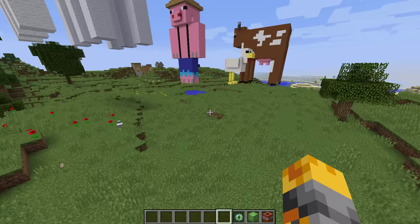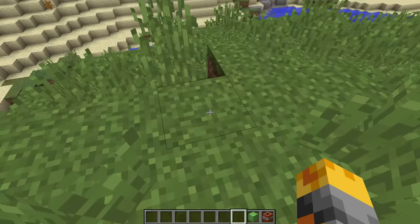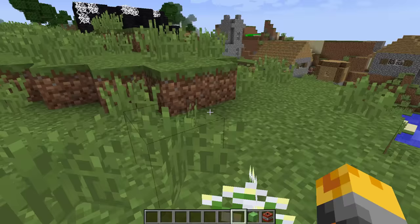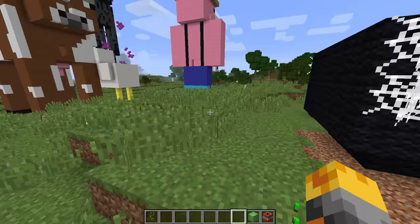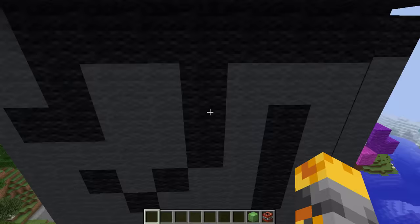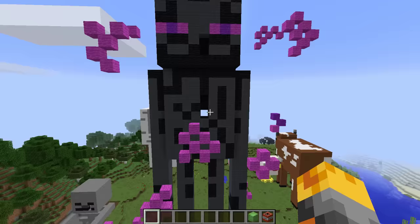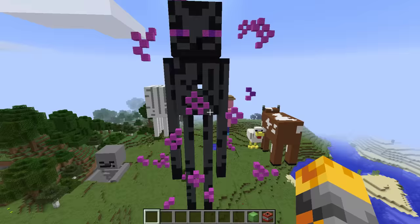Let's go spawn the next three because we have to end this video soon. The next one is the eye of ender. Here we go — Enderman, where are you? Wait, it's right over there! Let's go have a quick look — look at all the particles around it, so cool! I wonder if anything's inside. It's only wall inside, but it's still super cool. I love this one so much — it's very thin. He's probably losing weight! Imagine seeing this in your Minecraft world. And now let's go spawn the slime block.